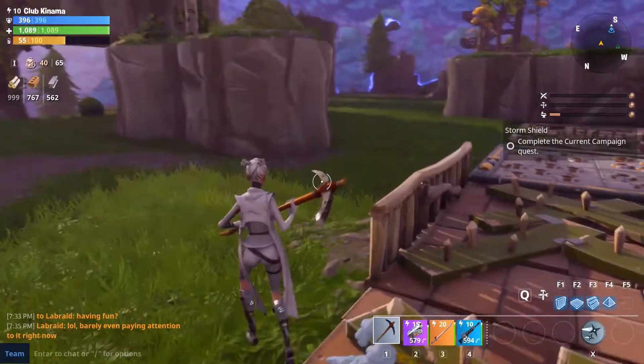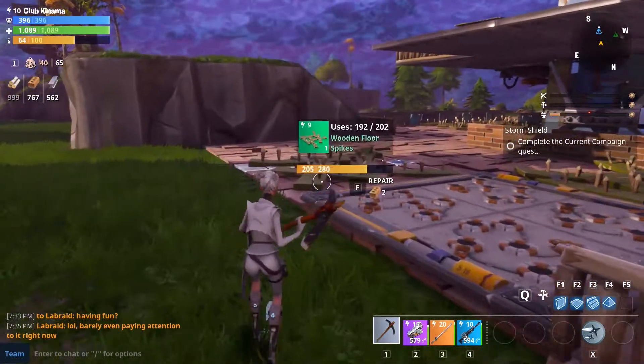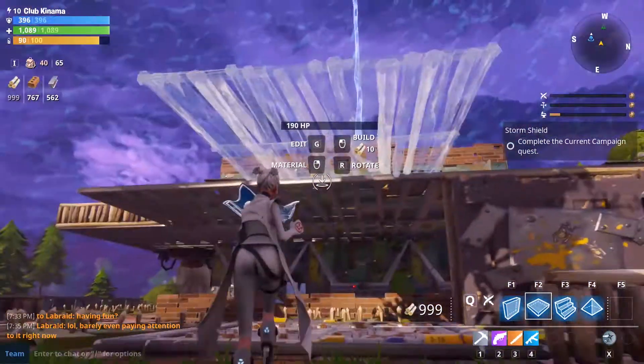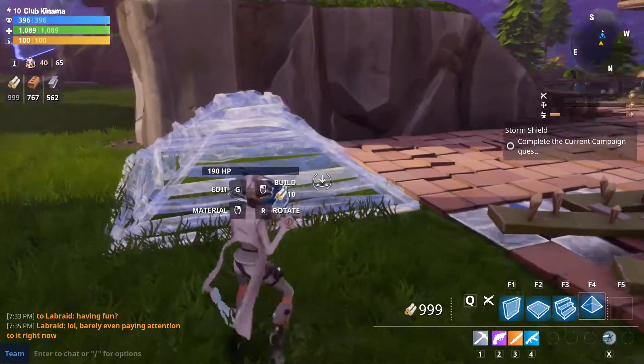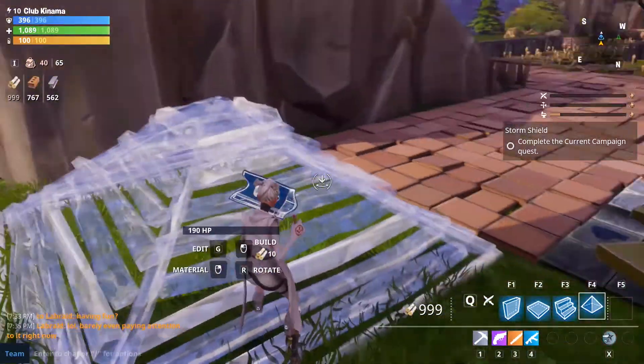The building is pretty straightforward on mouse and keyboard. You hit Q and you can build walls, floors, ceilings, stairs, and little pyramid things. You can right-click to change between metal, wood, and stone, and then it just builds it.